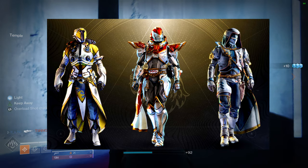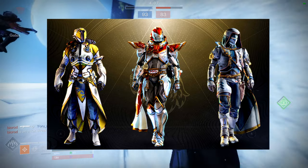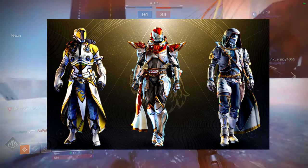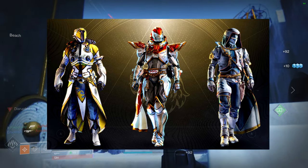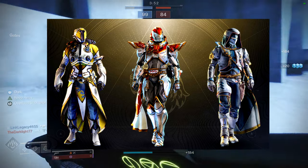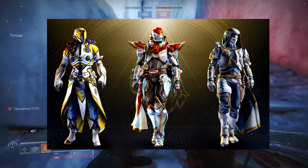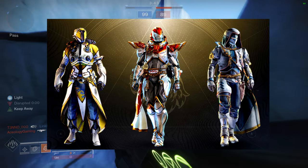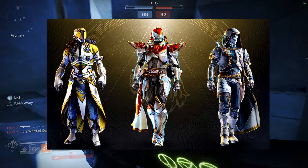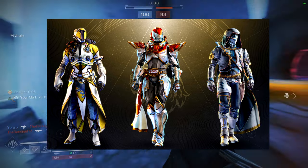This armor doesn't look like it belongs to Destiny 2 vanilla. For Titans it's mecha themed, for warlocks it's this really weird science-slash-I-don't-even-know look, and for hunters it very much looks like a royal assassin with a little bit of cowboy theme mixed in. It just doesn't seem Destiny 2 — it seems more fantastical. It doesn't look like armor that's in the game.